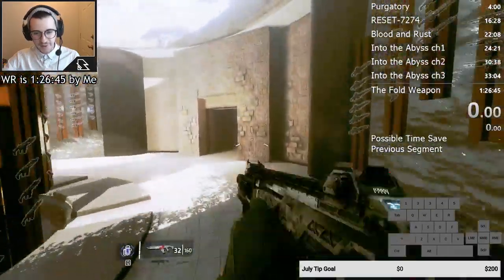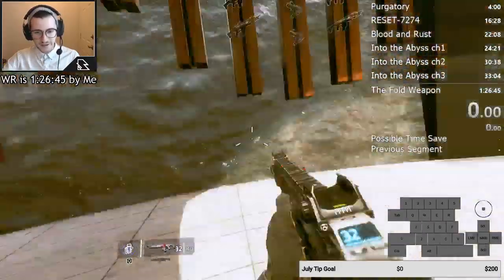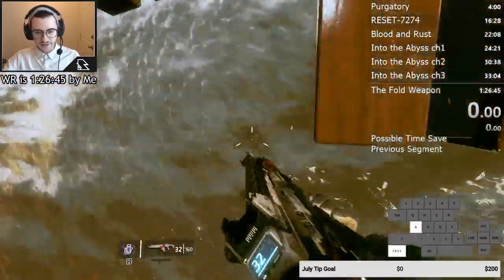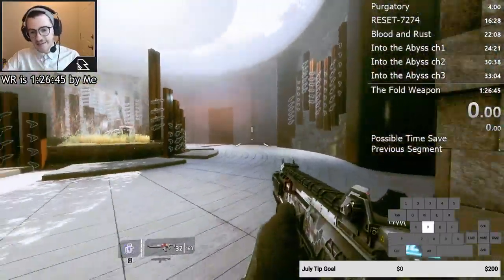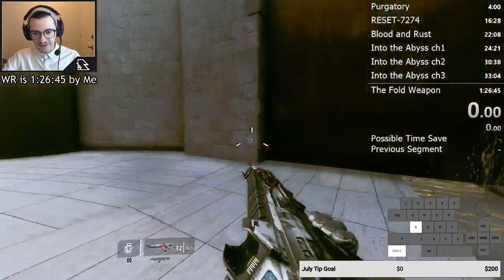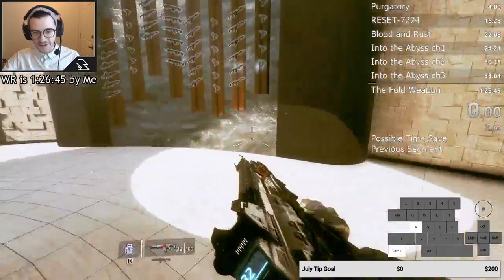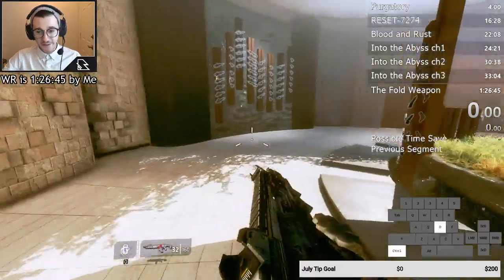That'll give you the first idea of how to do it. You can see when you hold it, you kind of start to move to the left a little bit — and you can also do this the other direction, holding D. Just kind of get that down and then try jumping while you're doing it. You don't have to try and turn your mouse or anything. Just get used to the idea of holding A and jumping while you're slide hopping, because it does feel awkward — you're thinking you want to go forward but you're holding left.